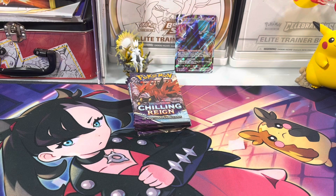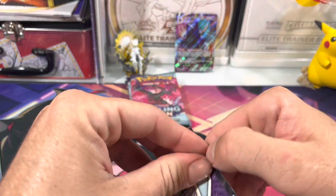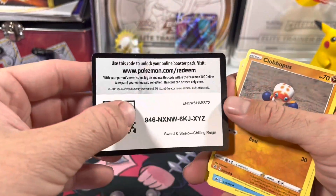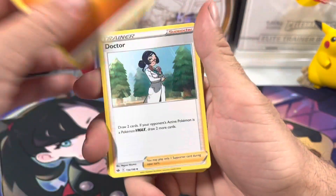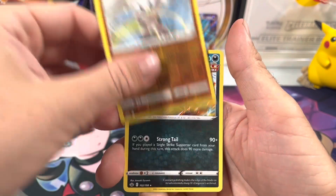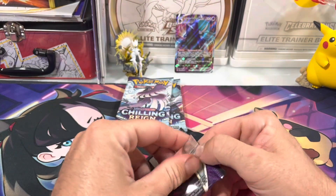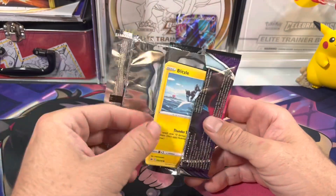Let's do a Sword and Shield booster box and do a couple videos on that. I did Astral Radiance last week — we got a few pulls but nothing huge, no alternate arts, so I have to do another one of those soon. We're slowly trying to get all these alternate arts. We'll have to go back to Evolving Skies when I get more of those. And we have a non-holo. Three more packs guys!